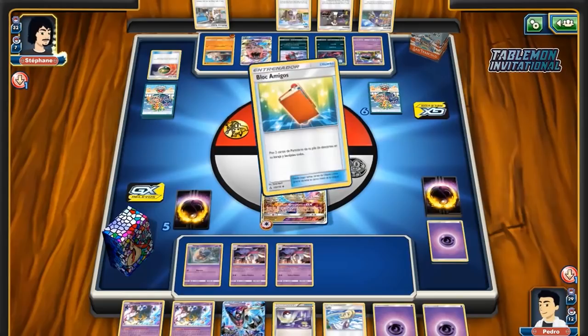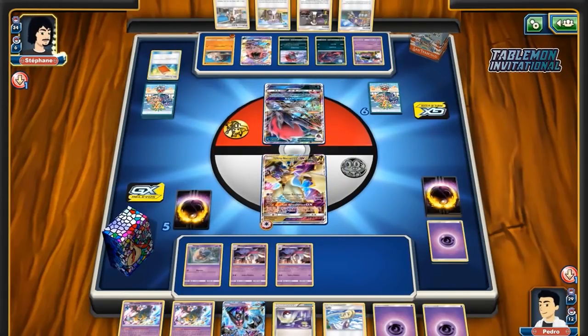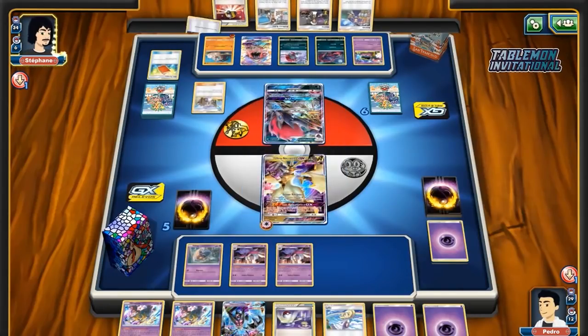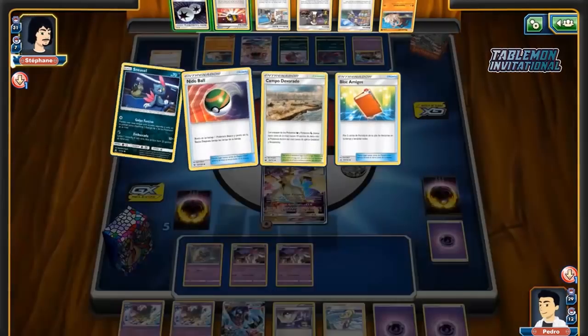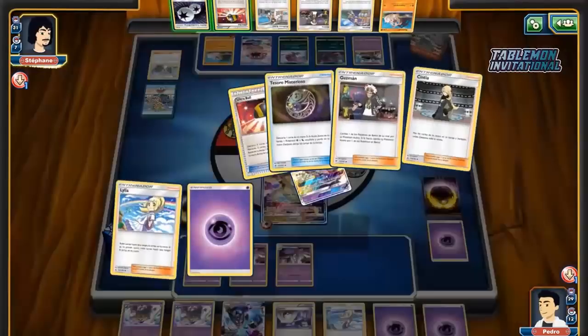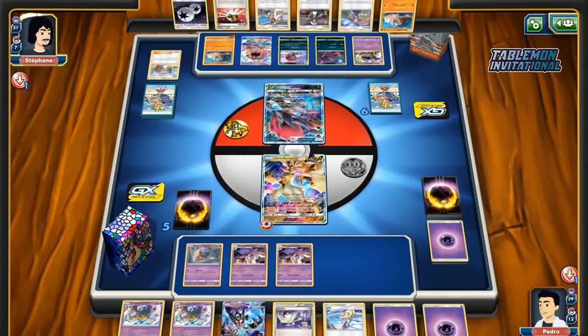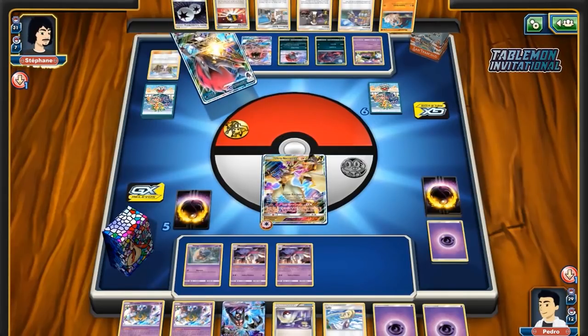Chat is saying next time should be an all-commentator tournament. She'd have OmniPoke and then invite you as well, dude. That's really cool. All righty, so we're seeing Lillie, we do see a DCE come out which is nice.